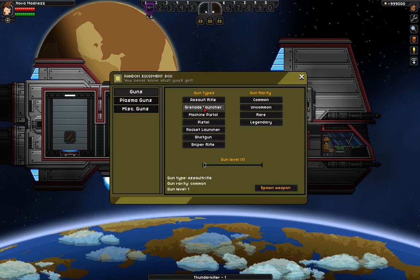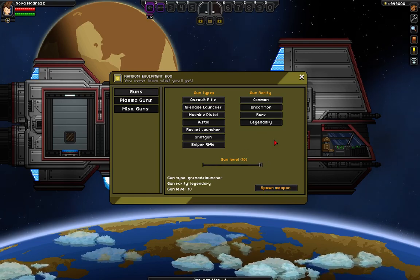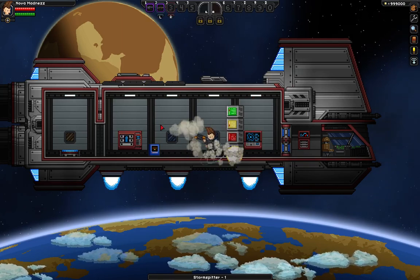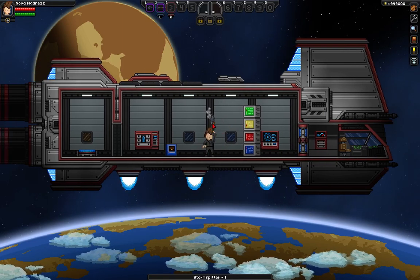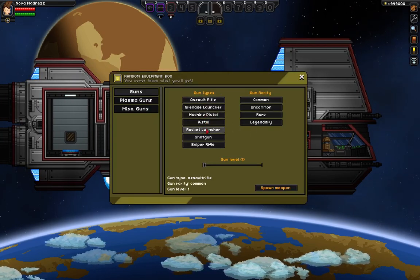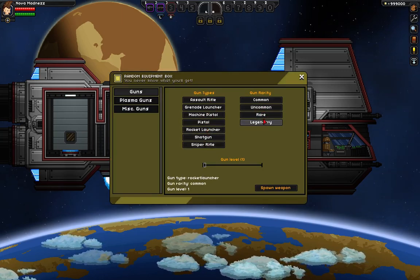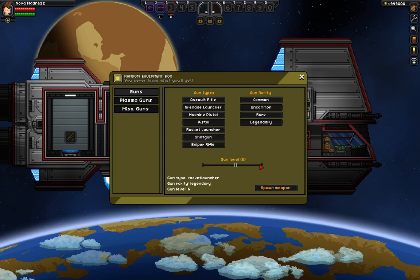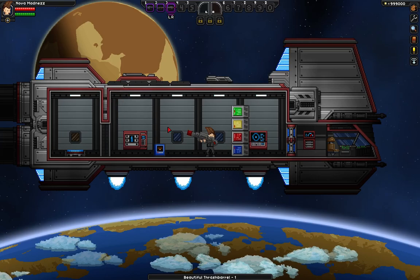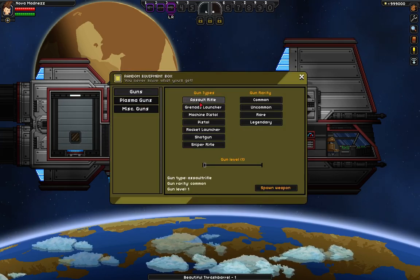And then if I wanted to have a Grenade Launcher, level 10, Legendary — Spawn Weapon — then it gives me this, which just blows stuff up, which I find pretty cool. Let's try a Rocket Launcher, Legendary, level 10, Spawn Weapon. It takes a while to reload, that's why I don't like that one.